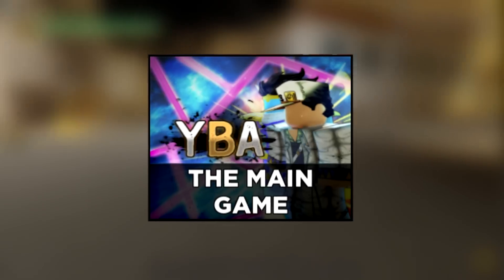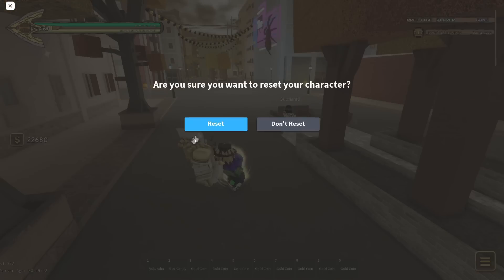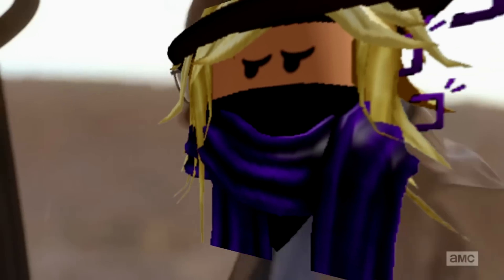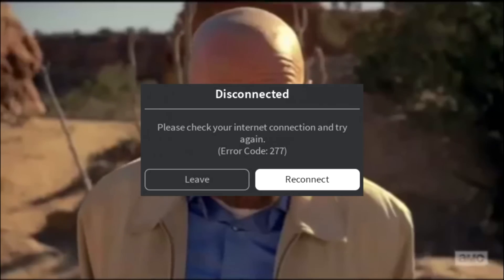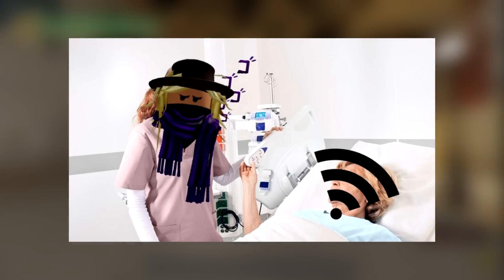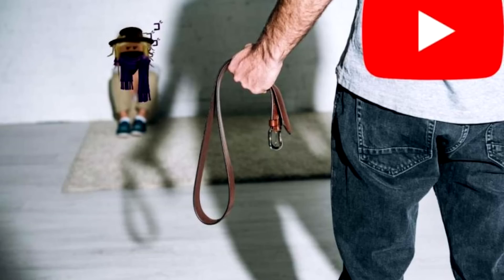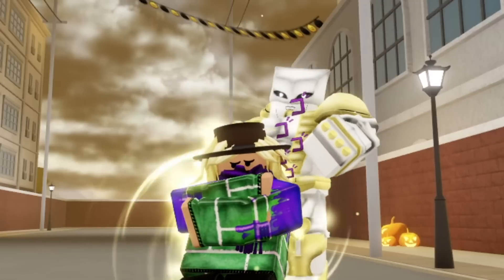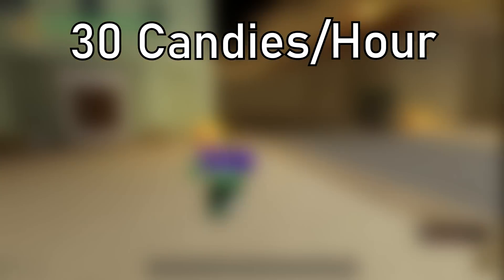For the last method — item spawns — I used a private server and grinded for 1 hour. We were 49 minutes in and I think I disconnected. It turns out my internet stopped working, which is why this video is late. After waiting 20 minutes for items to spawn and grinding 10 more minutes, the total candy obtained in 1 hour of grinding was 33 candies. The average seems to be around 30 candies per hour.